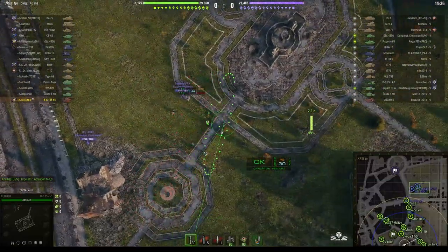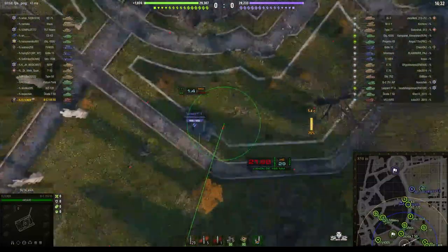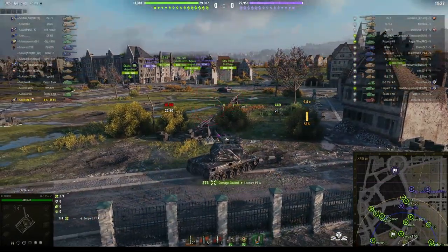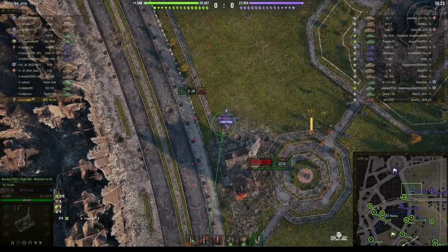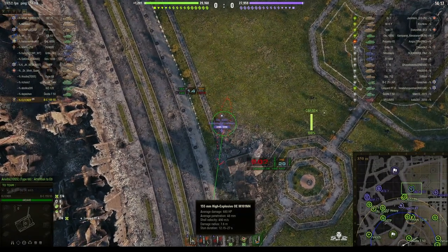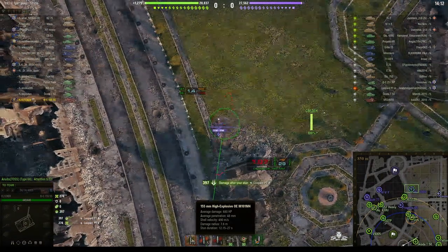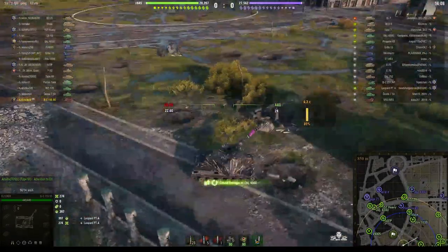He's spotted a number of the enemy tanks straight away, going for a Leopard prototype. Round's out! Direct hit first shot, 274 hit points. Now it's a 155mm, it's capable of 680 alpha, 48mm of pen which is quite a lot, 7.6m on the burst radius and 12.5 to 27 seconds reload — about the same as some of the bigger arties in the game.